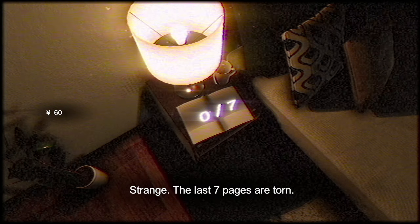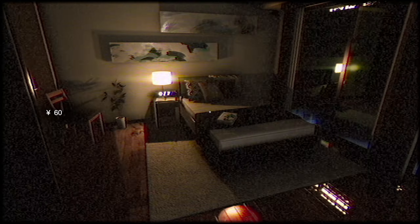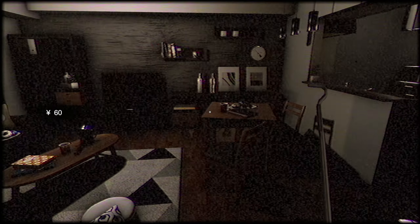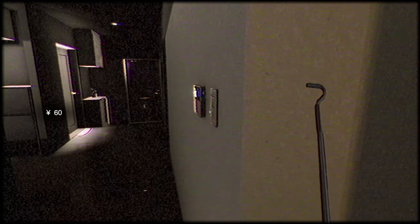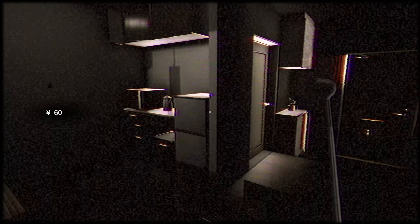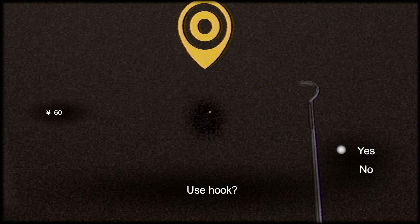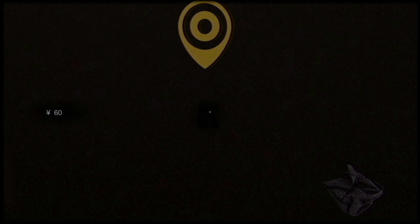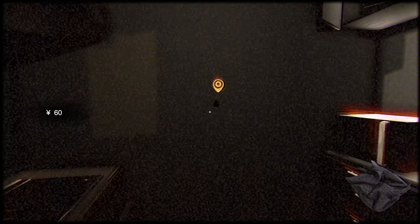Did the door just lock? Strange - the last seven pages are torn. I'm pretty sure the door just locked. So I need to find seven pages. What is this for? It's like something for closing curtains. What do I need it for? What's this? There's a big hole in the wall. I found a page. Can I look through the hole? I want to see what's in there.